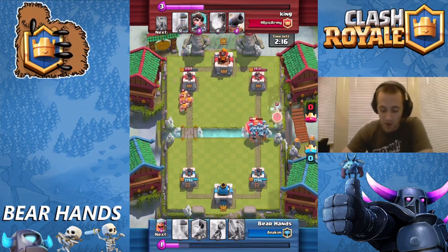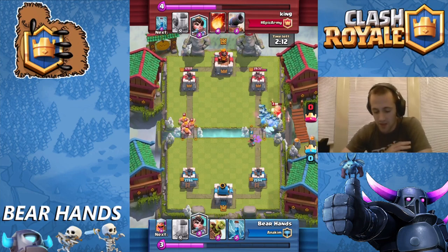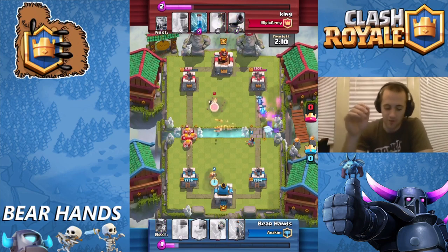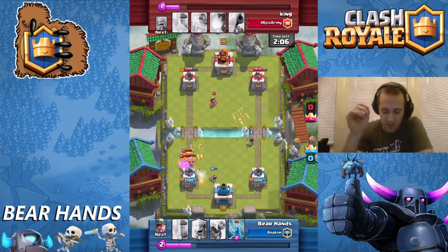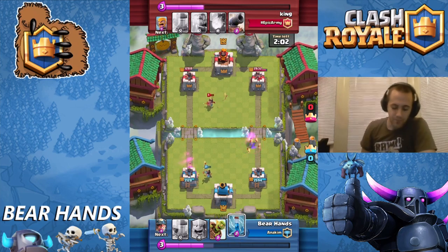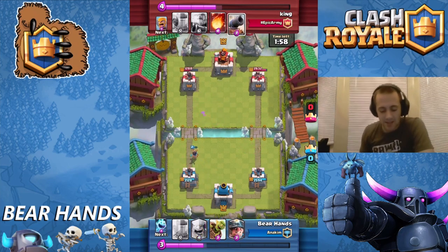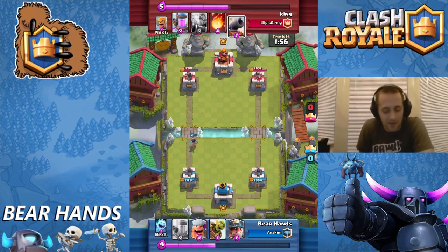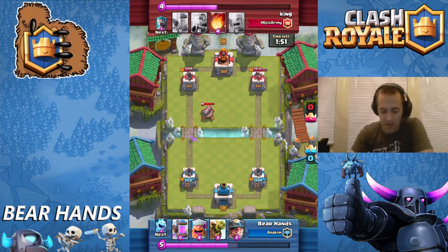We got that tower down significantly and our Minion Horde is just going to eat through that Royal Giant. I assume he'll be prepared for that next time. My double Princesses are going to eat away at that Barbarian party. I'm going to zap away his Princess — why not let my Princess live a little bit longer. Long live the Princess! Nice placement on the cannon.